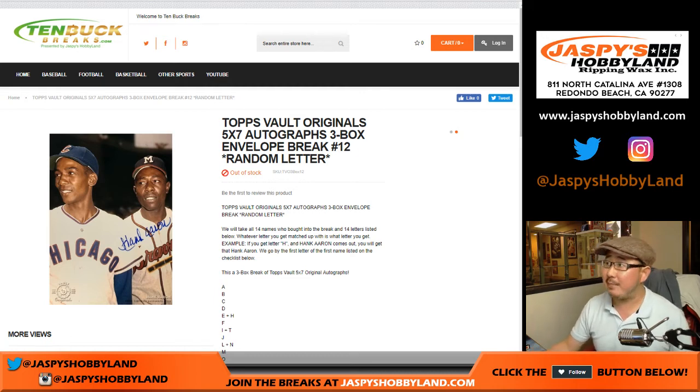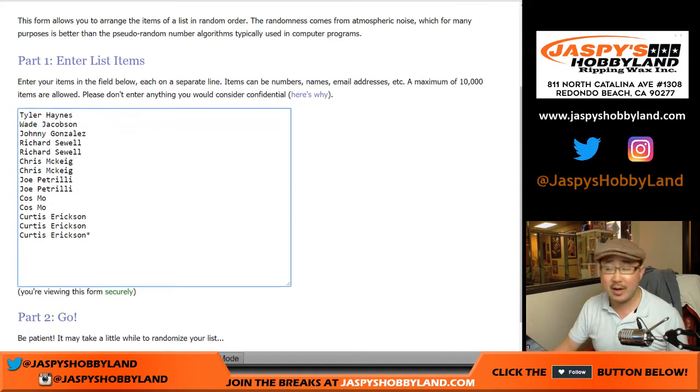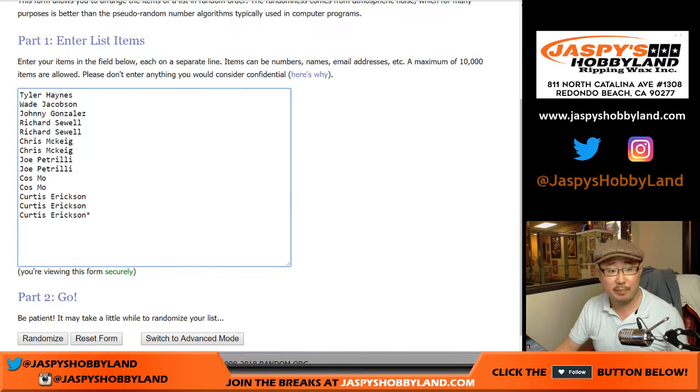Good evening, everyone. Joe for 10bugbreaks.com doing a three box, three envelope random letter break number 12 of 2015 Topps Vault Originals. Five by seven autographs, nice stuff. Big thanks to these folks right here for getting into the action, really appreciate it.